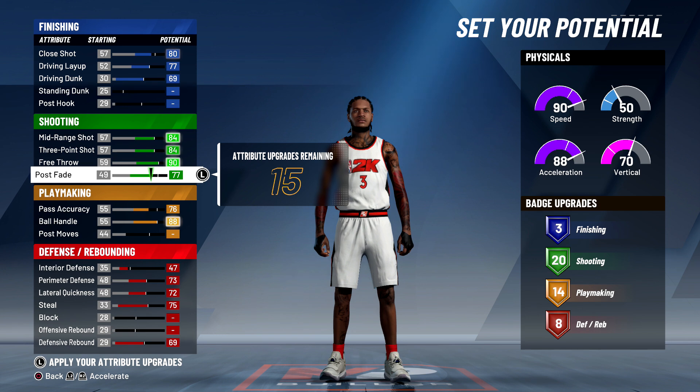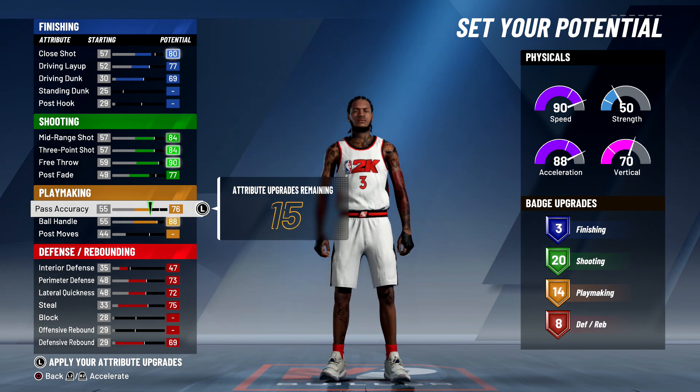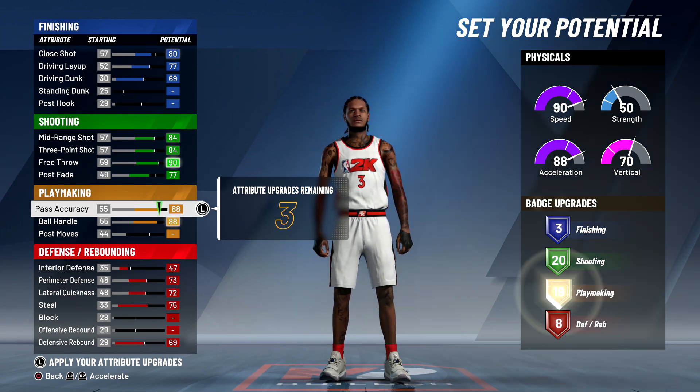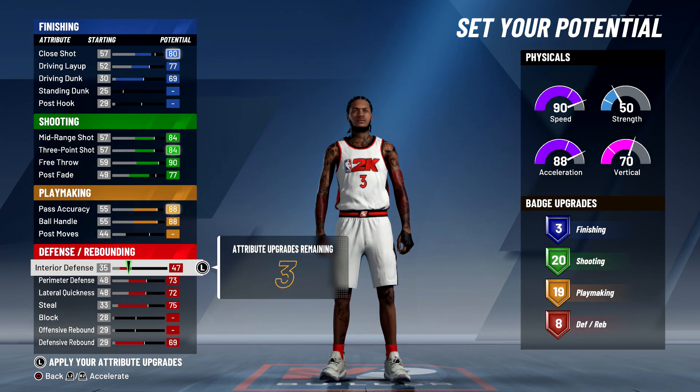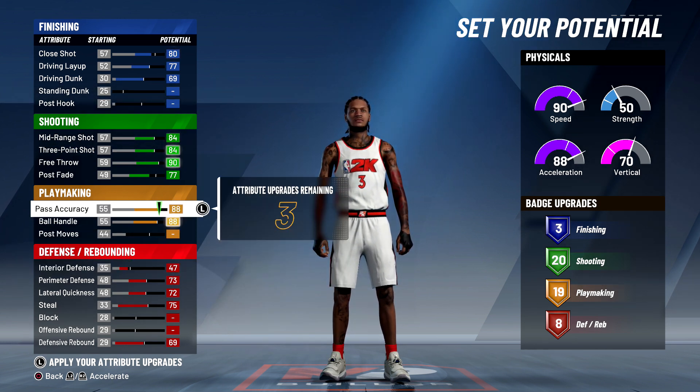All you need is the diamond badges: Dead Eye, Quick Draw, Range Extender, and one more I'm missing. My ball handling is at 88, which will increase once you shorten your wingspan. The passing accuracy is at 76 — now if you want your build name to actually be a Shot Creator, you have to have 76 or under ball control, otherwise you won't be called a Shot Creator. If you don't care about the name, max that out to 88 and you get 19 playmaking badges, which is way better than the 15 I have in my regular build.